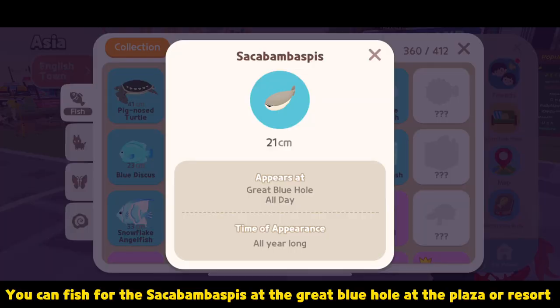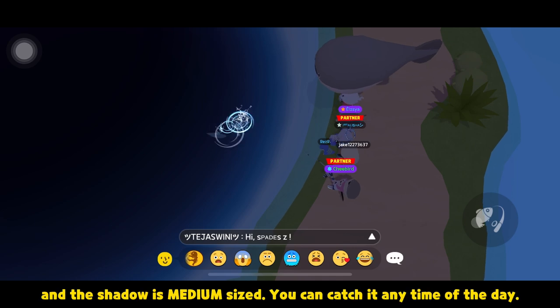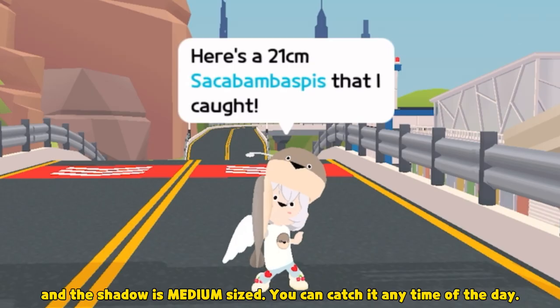You can fish for the Sacabambaspis at the Great Blue Hole at the Plaza or Resort, and the shadow is medium-sized. You can catch it any time of the day.